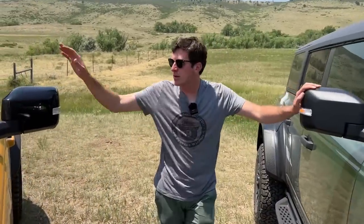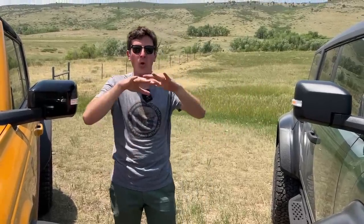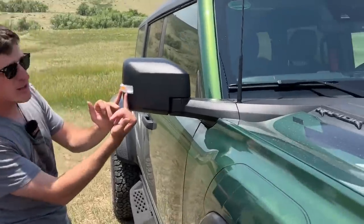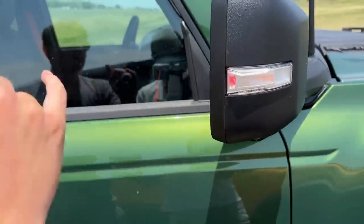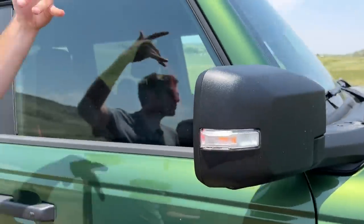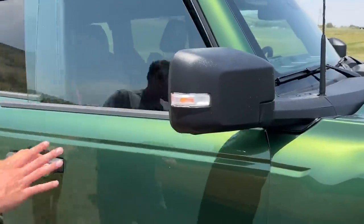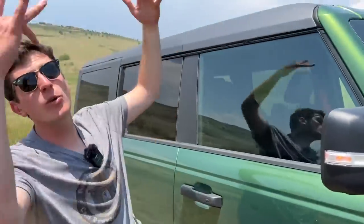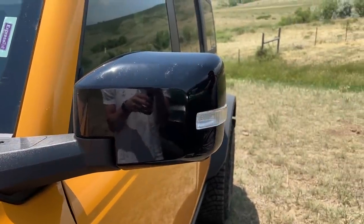Let's talk about the mirrors. At first glance they look the same, but they're actually different. Because of that 86.9-inch width, you don't only need marker lights on the front — you need them on the side of the vehicle too. On the Raptor, there's an amber pointing forward and a red pointing back on the mirror, per regulation. They couldn't put the lights on the doors because they're removable, and they couldn't put them on the roof because that's removable too, so they put them on the mirrors. On the standard Bronco you do have a light integrated in the mirror, but without that amber and red side-marker setup.